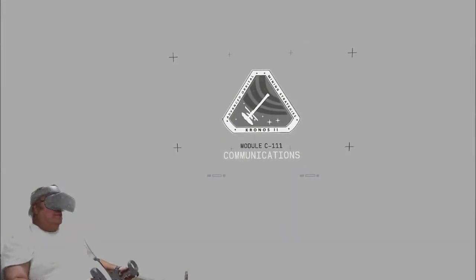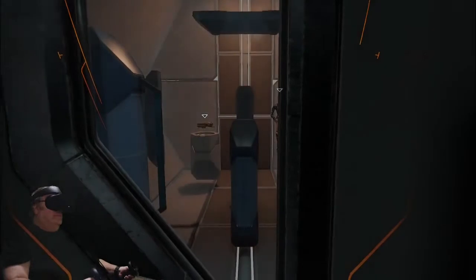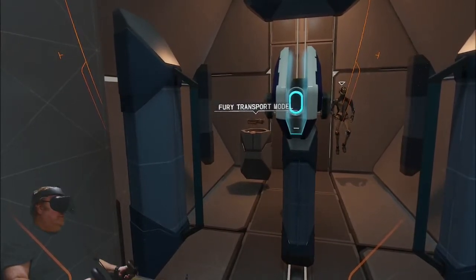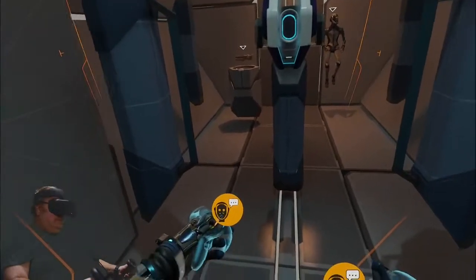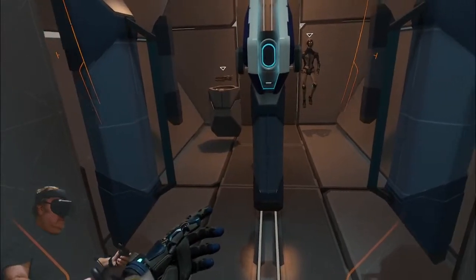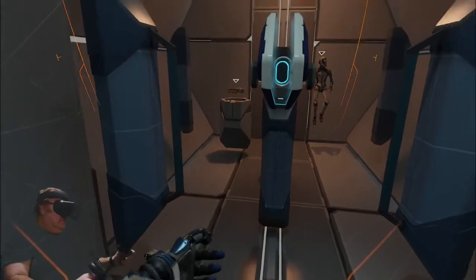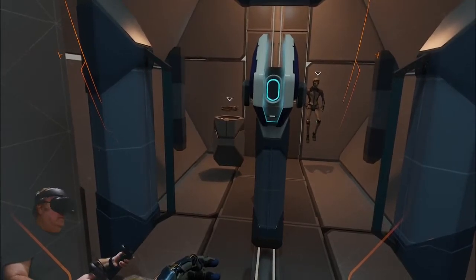Module C-111, Communication. We will now calibrate your communication system. When someone speaks to you, a reply notification may appear above your wrist. You may then respond by holding down the dialogue button on either hand and selecting a reply with your index finger. Hold down the dialogue button now. Input confirmed. Now hold down the dialogue button and select a reply. Often you will have a limited time to select a reply — in these cases, silence is considered a viable option. Do you understand?